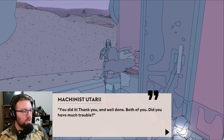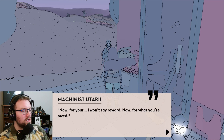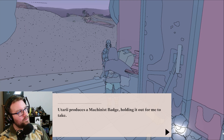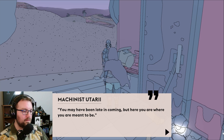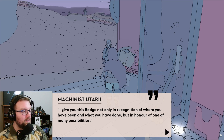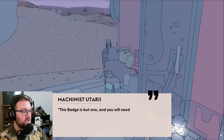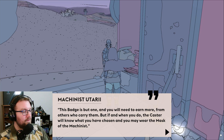They radiate with energy. You did it! Thank you, well done, both of you. Did you have much trouble? None at all. Of course not — you were meant to do it. Now for what you're owed. That's my second machinist badge? Tudari produces a machinist badge, holding it out for me to take. You may have been late in coming, but here you are where you are meant to be. I give you this badge not only in recognition of where you have been and what you have done, but in honor of one of many possibilities — that you may, if you so choose, become one of us who speak the unheard language of Simun and her vast connections. This badge is but one, and you will need to earn more from others who carry them, but if and when you do, the caster will know what you have chosen and you may wear the mask of the machinist.